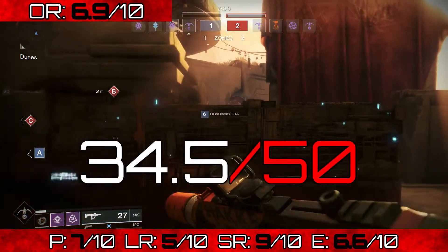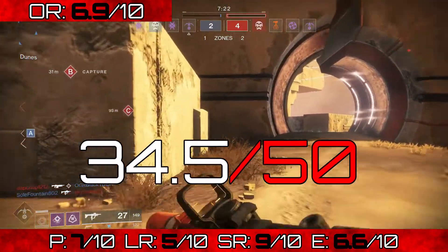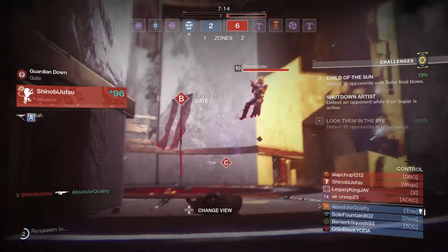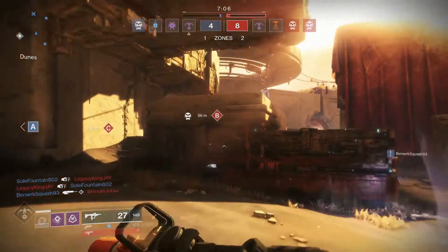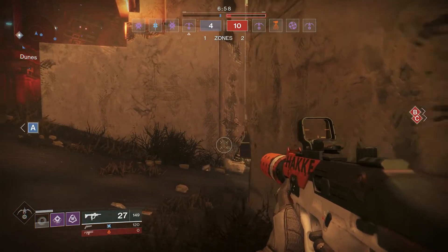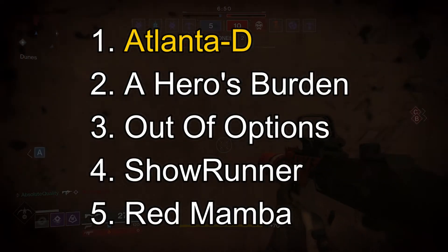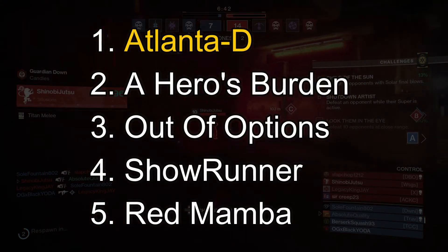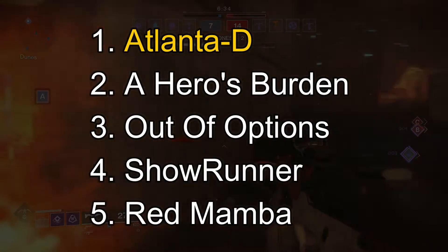Adding all five numbers on screen gives a total of 34.5. For the ranking process, we take that total and rank it against all the SMGs I've done so far, and then against all weapons in Destiny 2. In the SMG ranking, it takes first place — A Hero's Burden was up there quite high, but the Atlanta-D beats it out, taking the top SMG spot.